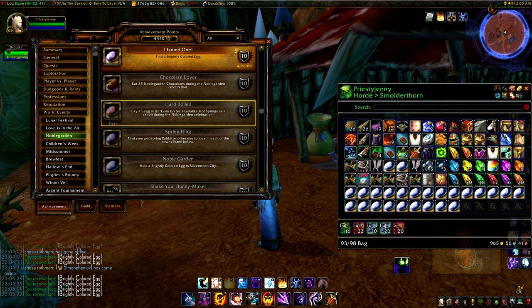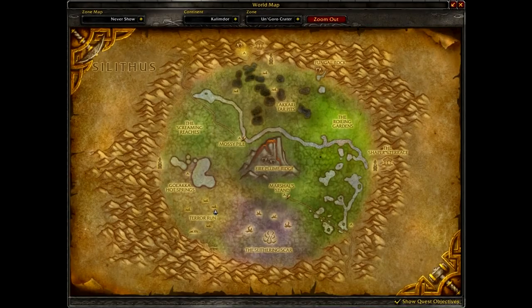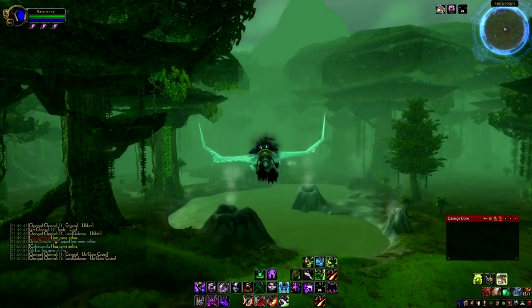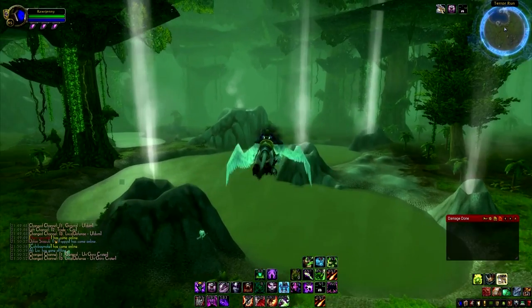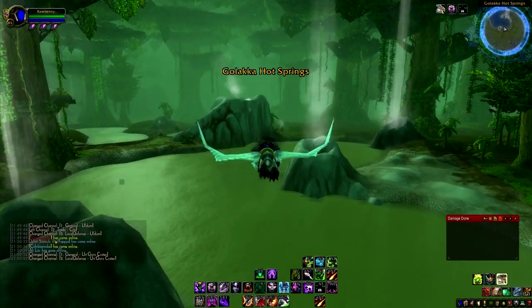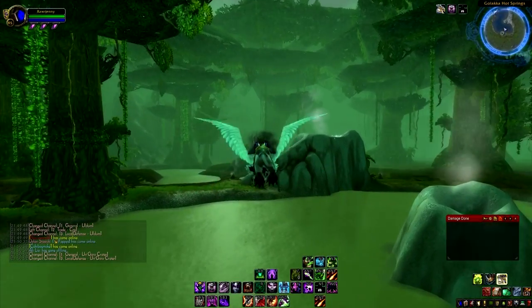The next achievement is a little different — you'll probably want to get with a party member. Use your Blossoming Branch and fly out to Un'Goro Crater to the little steam lakes out there. You change each other into a bunny, lay an egg, and get your achievement.